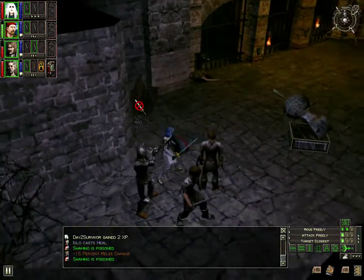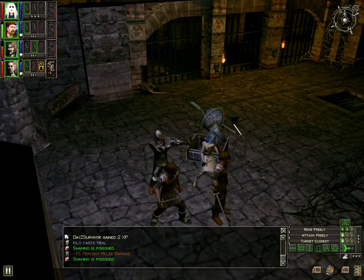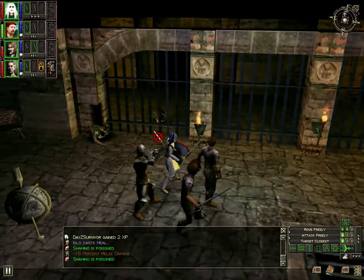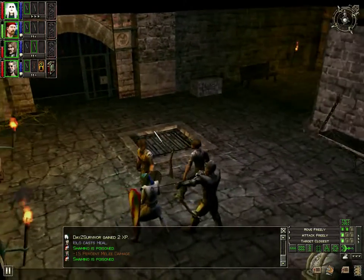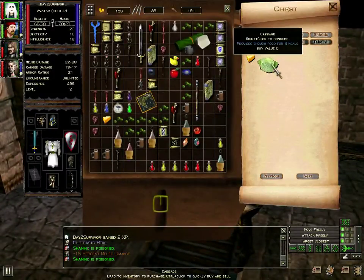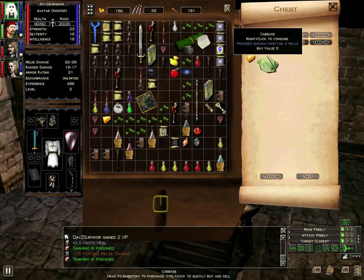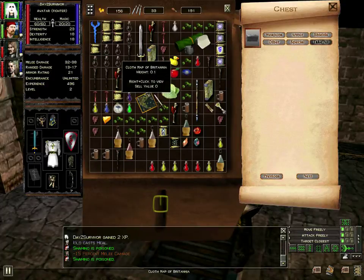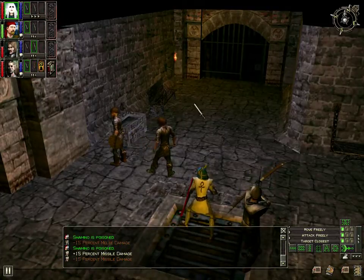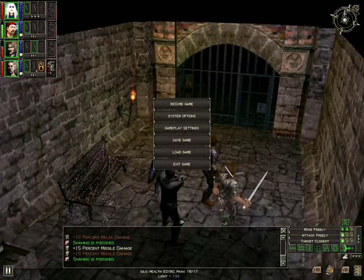Now he's in back - my archer. See, that's the way I wanted it. He can even shoot through the bars. 12 arrows, very nice. 12 bolts, very nice. Save game again.